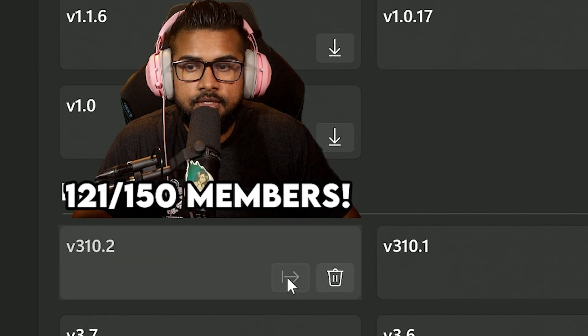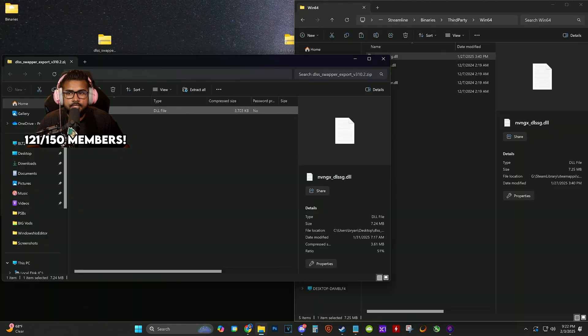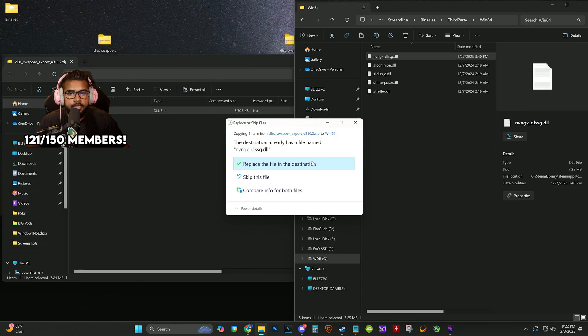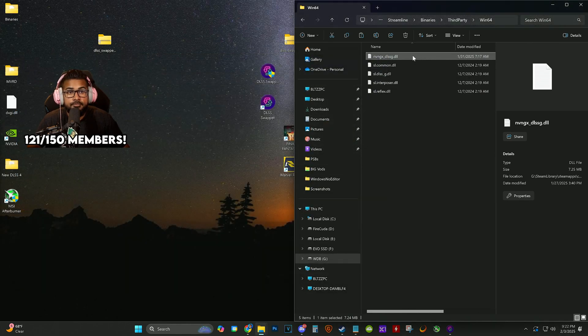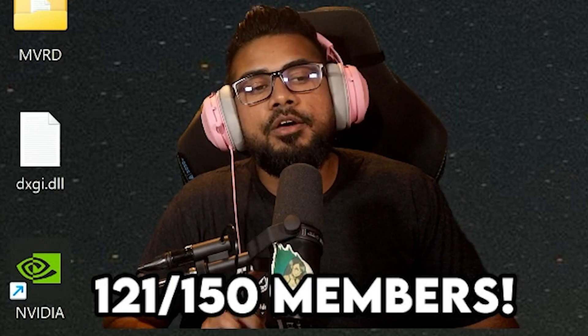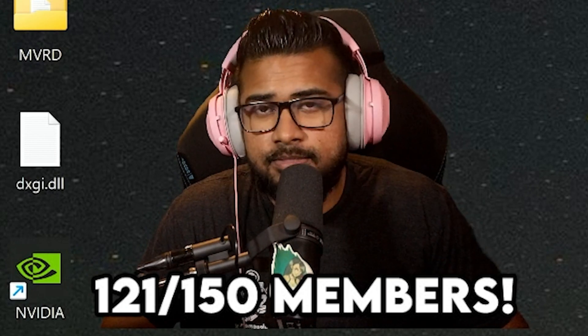Click the download option, save it to the desktop — you'll see it says DLSS G. Throw that in there to replace it and you'll have the multi-frame generation capabilities, though my 30 series card can't really use that. That is how you do DLSS 4 in essentially the majority of games that are capable of it right now.